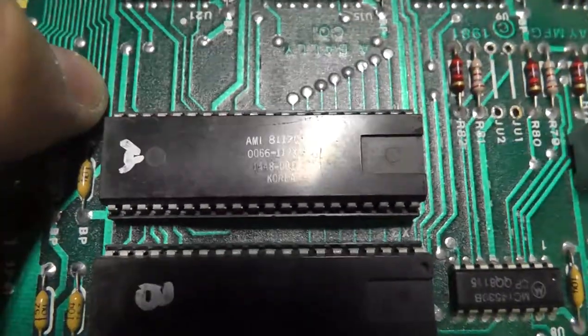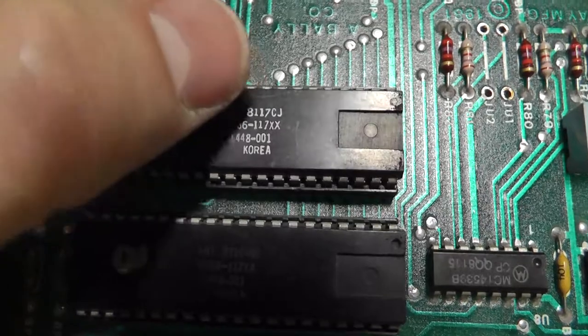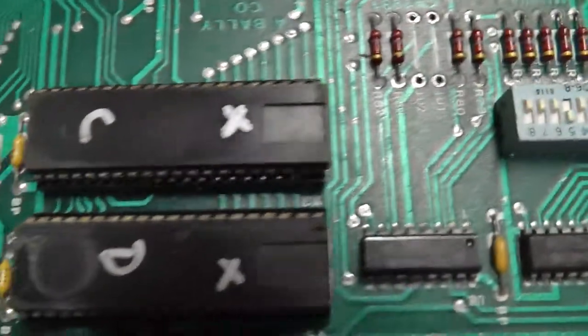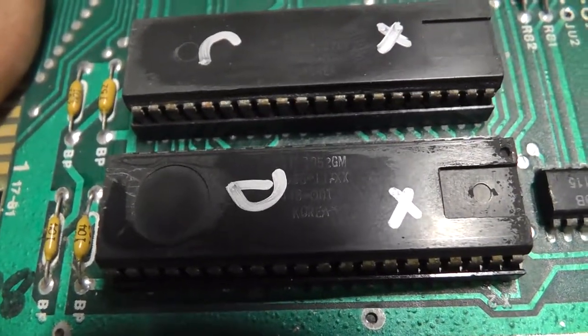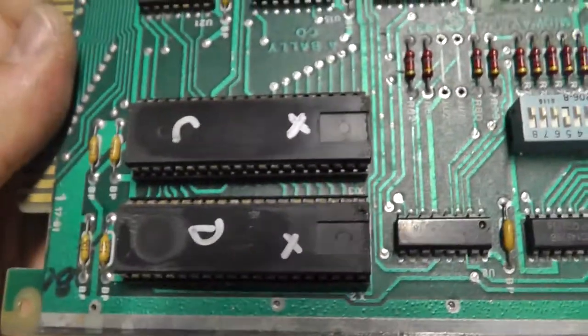These are probably a little bit newer. On game board A, I think I've swapped these customs around so I don't think they're original. One is 81-17 and one says 81-16 - it's a little more worn. The lower the number, the older the chip: 81-17 is older than 81-19, 81-16 is older still. On game board B you can barely see the codes - one looks like 81-0005, which is really old, and the other is 81-15.